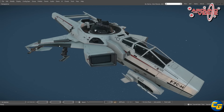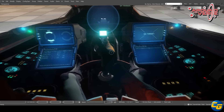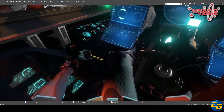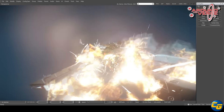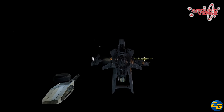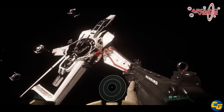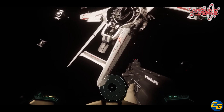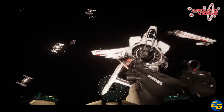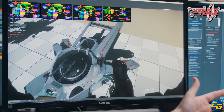CIG then did another redesign pass on the Mark I Hornet after finishing the military versions, including new damage checks and model adjustments. Variants were quick to update since they share many common components, though there were differences between the Tracker and Ghost. After that, the Super Hornet rework began, which was more complex since the Super Hornet has many unique parts — bigger wings, different cockpit displays, plus displays in the back seat now. After all this work, the Super Hornet is finally in a state that looks pretty good.